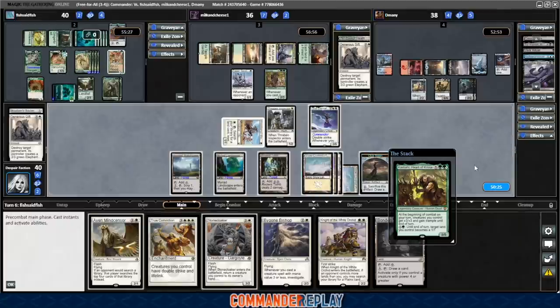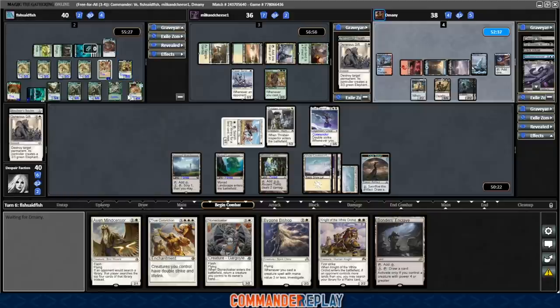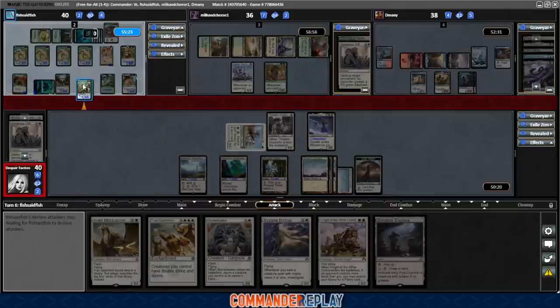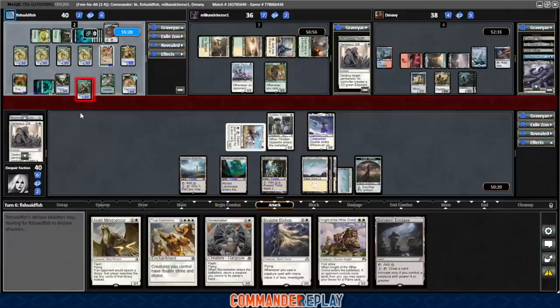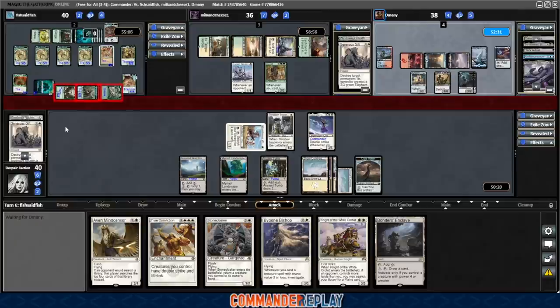Kamahl, Heart of Krosa — wow, we are in trouble. This probably changes how we're going to handle things because if someone has a board wipe, they have to play it now. The team is huge — everything is huge, 6/6 our way. Two 6/6s our way with trample. Toski to D-Manny, 5/4 over to Sean. So what I think I'm going to do is Stone Cloaker — we'll go no damage on the Ancient Tomb. This'll make a 4/4 to soak up a little damage.